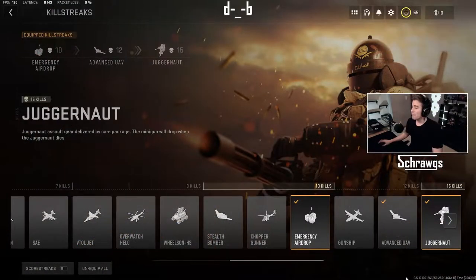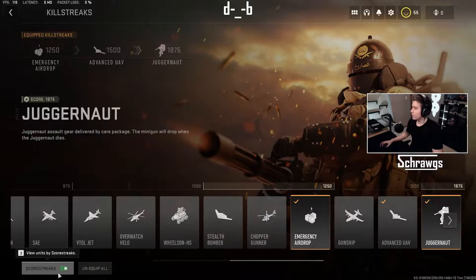At 15 kills or a score of 1875, we have the juggernaut. This is a juggernaut assault gear delivered by care package, and the minigun will also drop when the juggernaut dies.